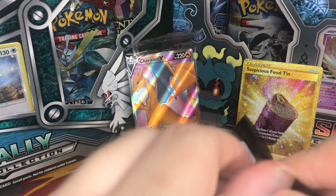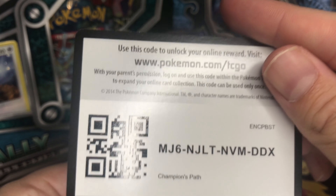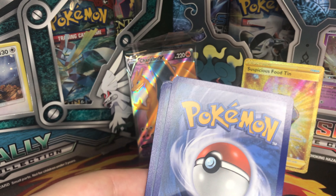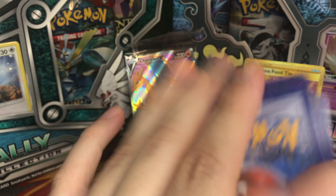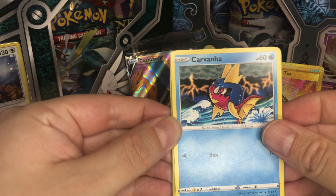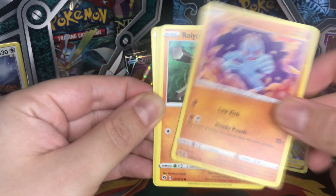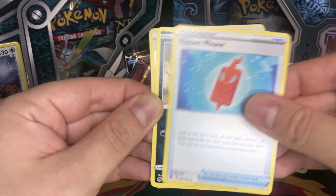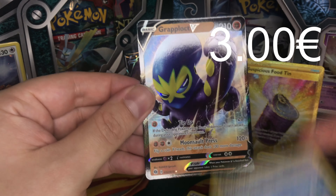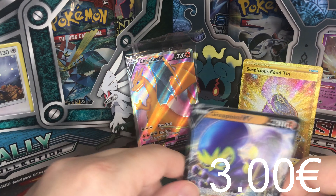That's it — we come to the end with our last pack. Last chance to pull anything good. Here is the promo and reverse. We got Carkoal, Potion, Vulpix, Machop, Rillaboom, Psychic Energy, Hyper Potion, Rotom Phone, Absol, Drifblim Stadium, and we got Grapploct V as our rare card.